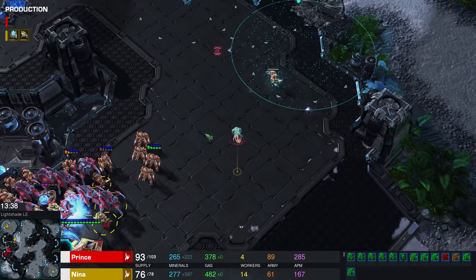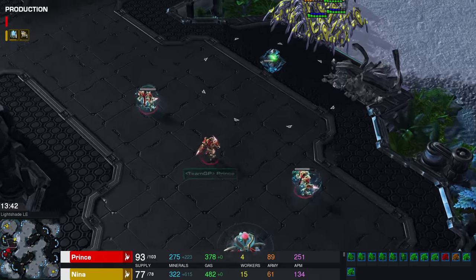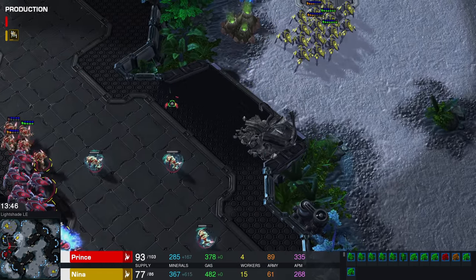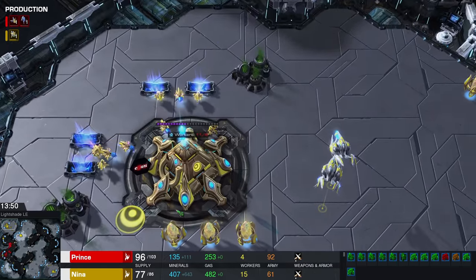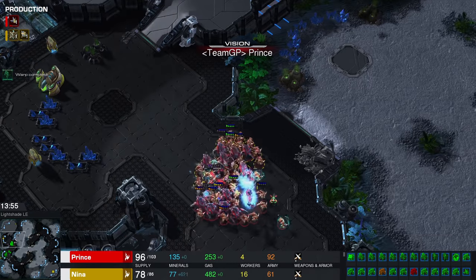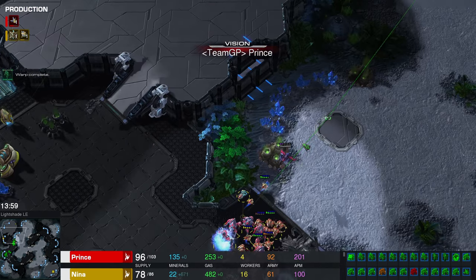Stasis here — nicely done, gets spotted. Another Stasis over here will be triggered — there's a third one, nicely done. Now Prince can start taking the battle. I think that means Nina is going to run. These probes over here are crossing their fingers hoping that this base will not be spotted. If you look right now at the vision of Prince, I don't think he's going to be checking this out.